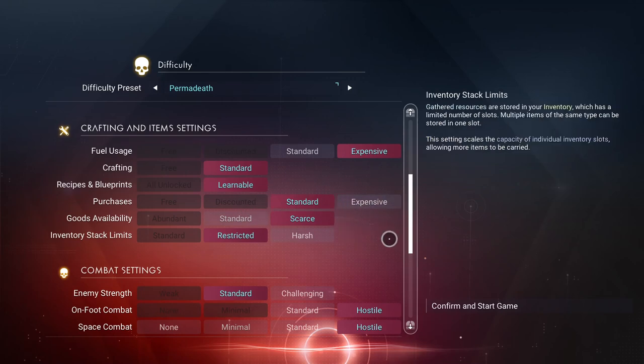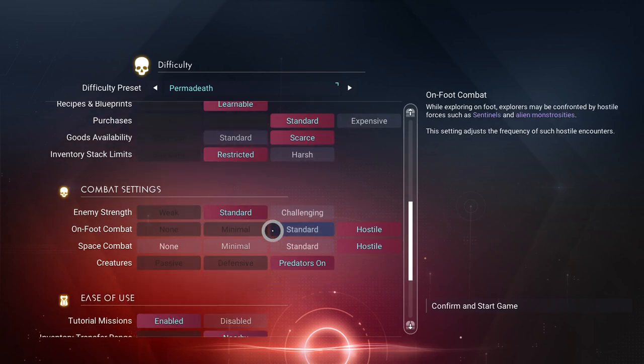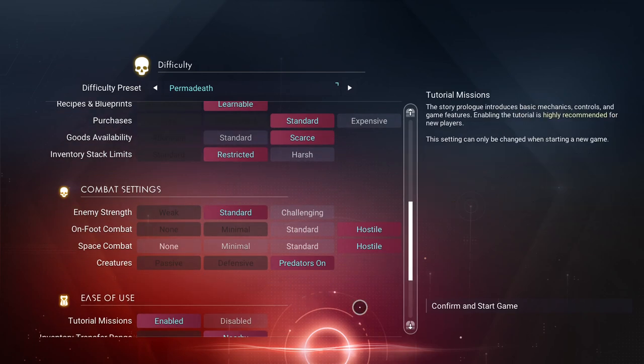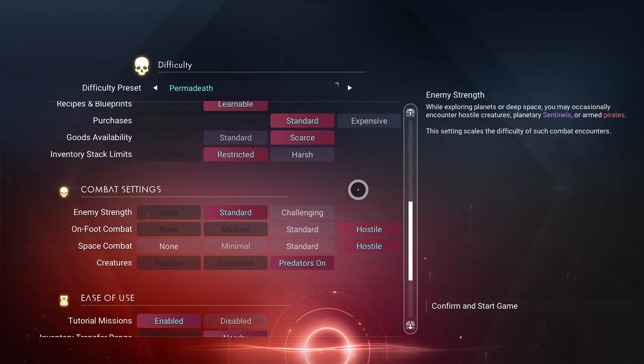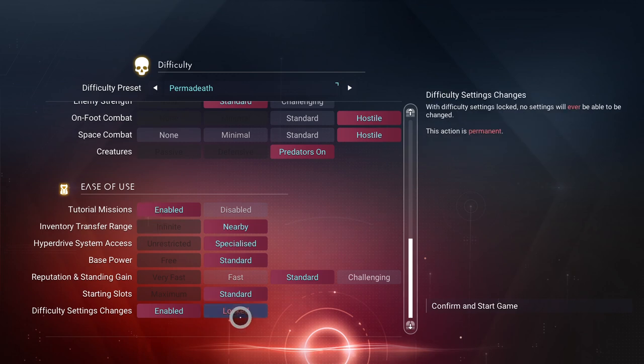Purchases, we're going to leave as standard. We're not going to check expensive. Same thing with inventory stack limits — they'll be restricted, not harsh, so we'll have a little extra room in our inventory. Enemy Strength I'm going to leave standard, just like it shows here. Tutorial will remain enabled, and we are going to lock the difficulty settings so we can't come back in here and change things around.